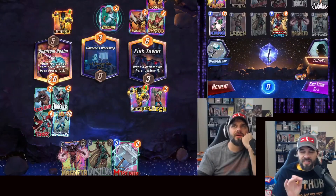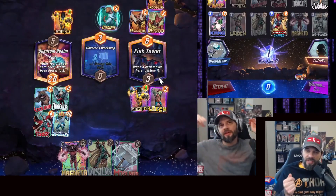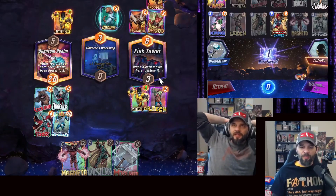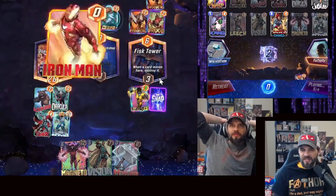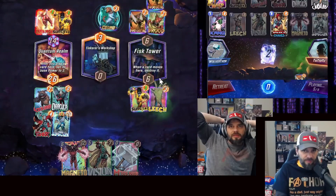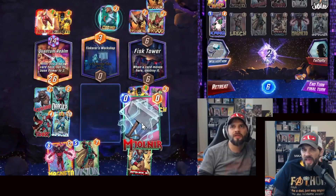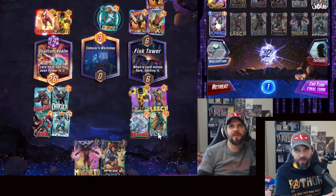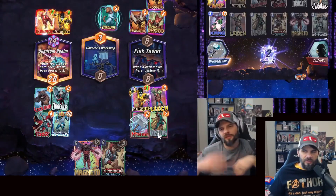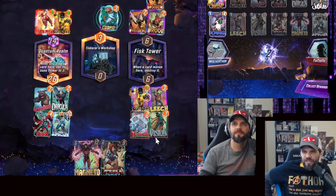I'm already seeing this in practice — especially if you snap first in a situation where you don't have great cards. People will play mediocre hands and change after Kang, and the second hand is better because they anticipated Kang. So what am I gaining from Kang then if I don't have that bluff snap? I get to see what they might do and then they just change it anyway.